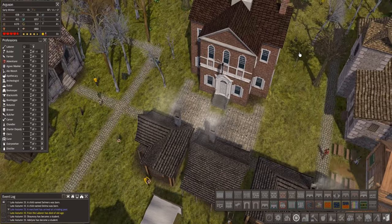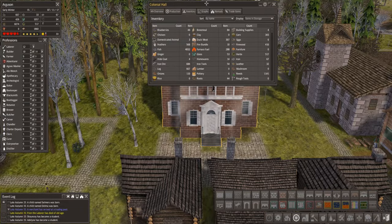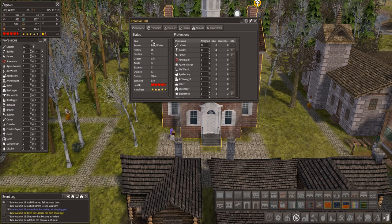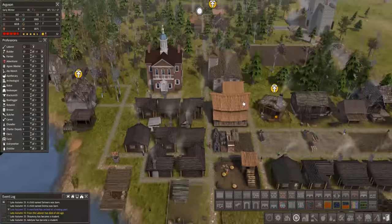Yesterday we got the Town Hall going - look at this. So we can really see what we're doing, and this is fantastic for keeping an eye on production. Let's take a look at food - that's the thing I've been worried about the most. We have 115 citizens, so 100 food each, we really need 1,150 food. We have 5,993. Our current production level is 6,000 but we've used 8,000. We really are not producing enough food.